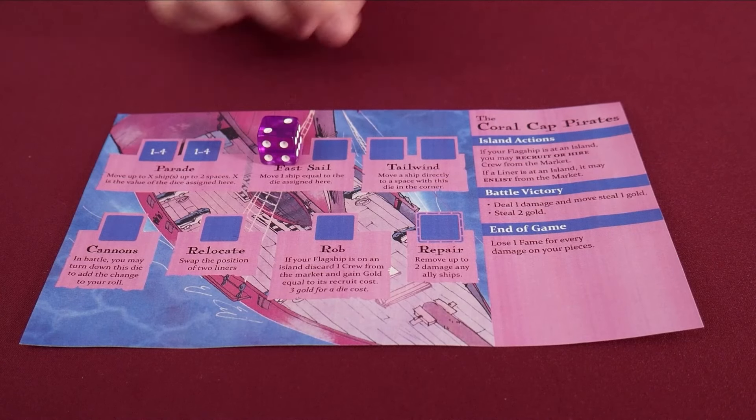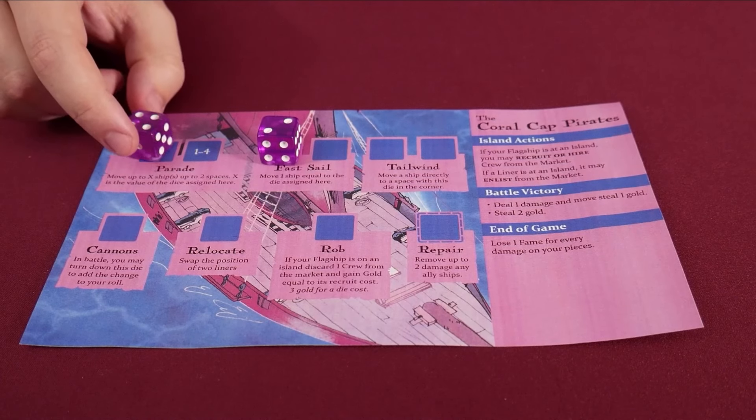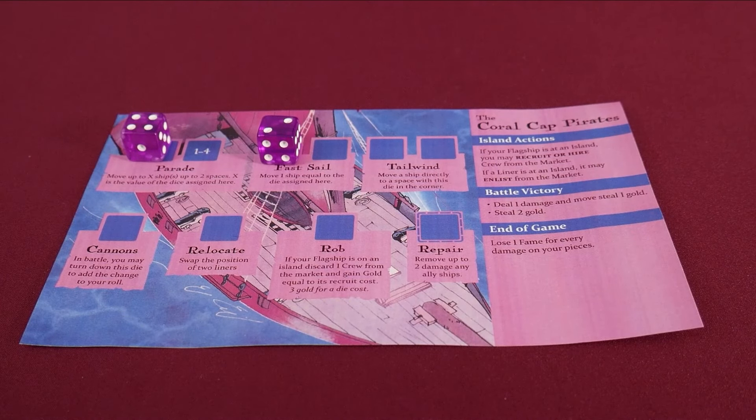The Coral Cap Pirates are a growing threat, with each game offering new opportunities to score points and devastate the enemies. The Coral Cap Pirates can be used in any 3 and 4 player games of Ahoy.